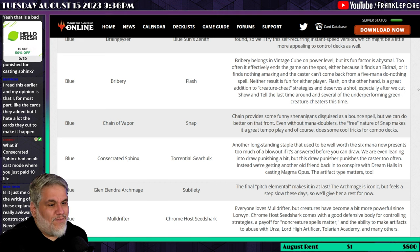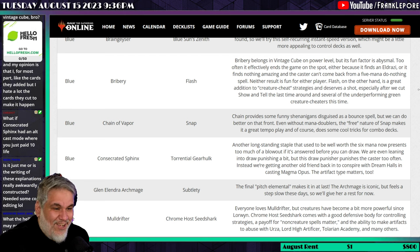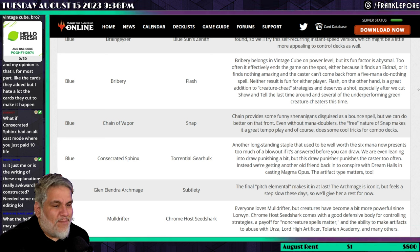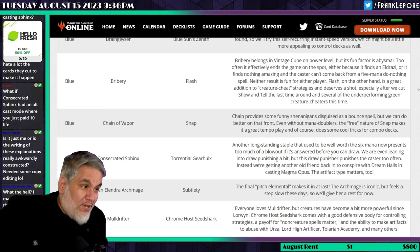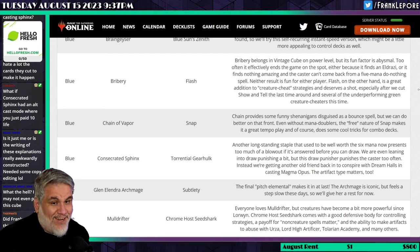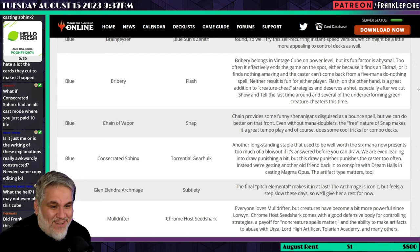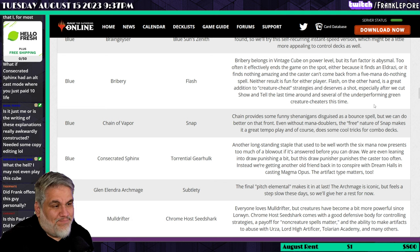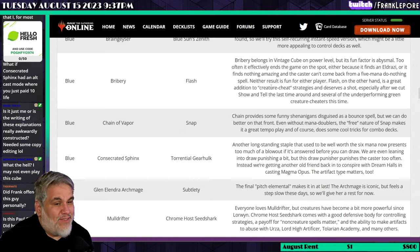Mulldrifter is out and Chromeshell Seedshark comes in. Everyone loves Mulldrifter, but the article says creatures have become more powerful since Lorwyn. I disagree — they're not more powerful than Mulldrifter. Chromeshell Seedshark comes with a good defensive body for controlling strategies, pays off for non-creature spells matter, and can make artifacts to abuse with Urza, Lord High Artificer, Tolarian Academy, and others. But when I'm on three mana and can't find a fourth land, Mulldrifter helps me do that — Chromeshell Seedshark does not. I would easily take out Flash or Snap to keep Mulldrifter.